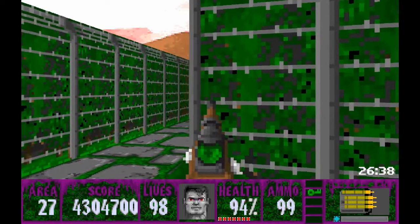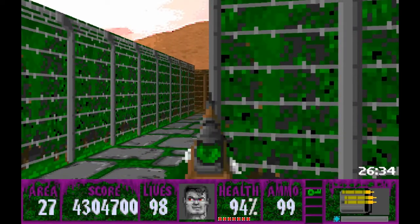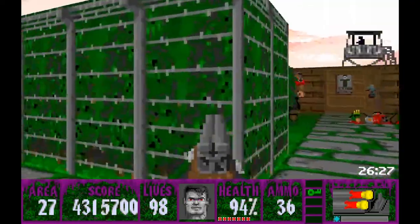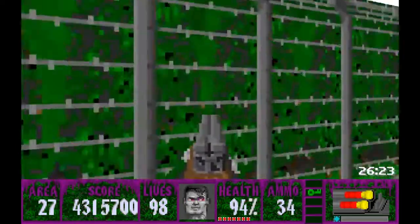What I do is peek around slowly and get him like that - that way he has no chance to get you. There's one, and there's two. We'll come back here when we get our mutant key.